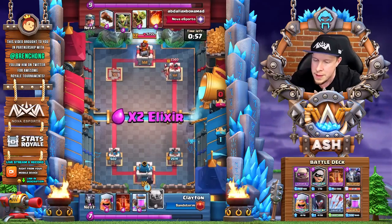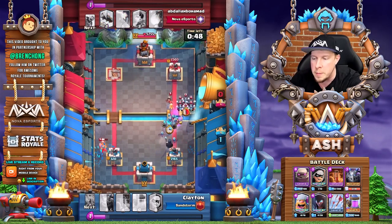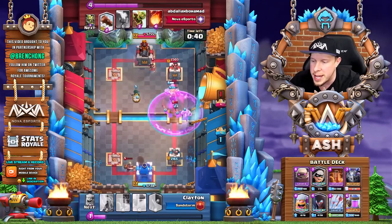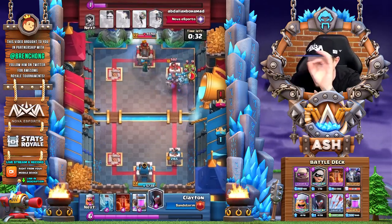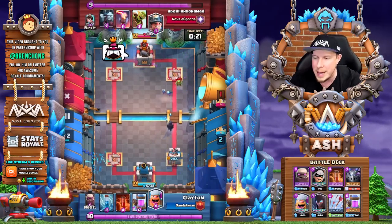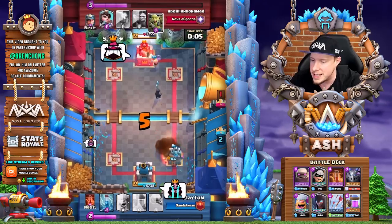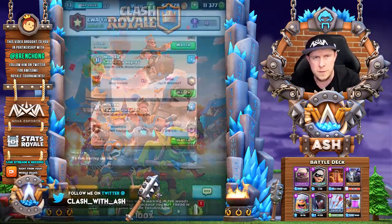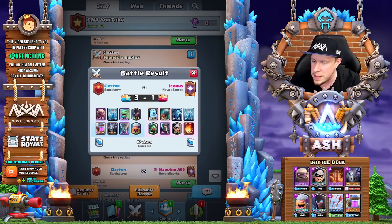Now we're going into double elixir time — this game is far from over. Knowing the opponent had a lot of good offensive cards in hand, we opt not to go for the golem immediately. Instead we cycle the Night Witch in the back and play the golem at the bridge, allowing time to eat through everything. Look at that — even that minion horde right on top of the Night Witch doesn't do one iota of damage to her. Meanwhile the mega minion, bats, and everything survives and we take down the right tower. Clayton can't believe it — he beat a matchup that could be very challenging with flying colors. All we have to do is defend for ten seconds and that's all she wrote.